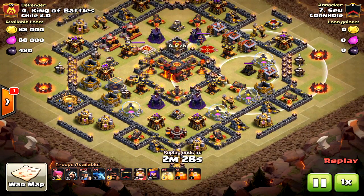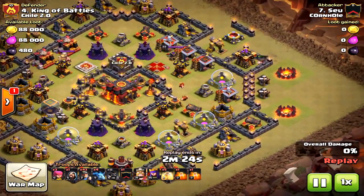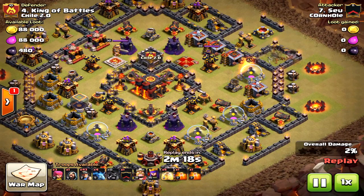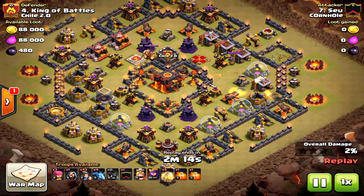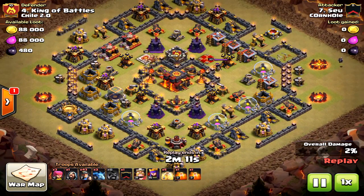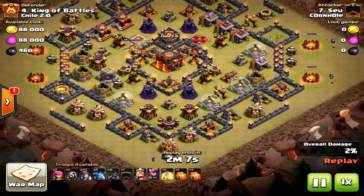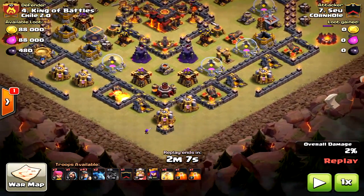This is an amazingly executed attack. Look at this — two hogs coming at this archer tower. Why do that when you can't lure the clan castle? Well, look what he did: he gave way for minions to take out those army camps. Why bring minions on either side?